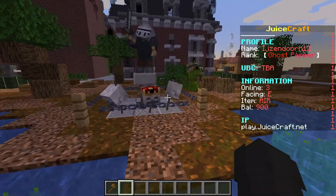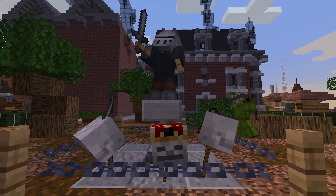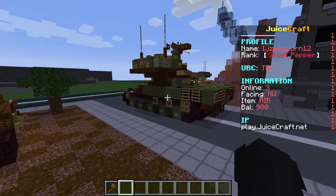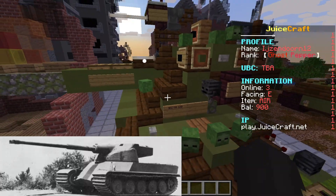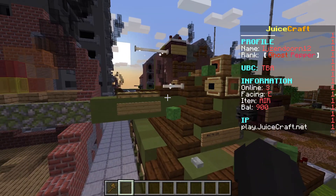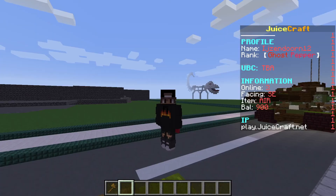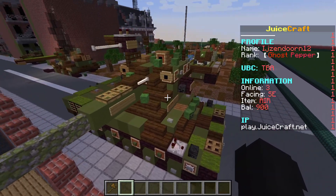We have some more statues over here — I love this, just look at how amazing that is. Next tank over here we have an AMX 50 120mm — the 120 stands for the 120 millimeter gun this thing has. I like French tanks, I like AMX and all that fun stuff, so pretty cool thing.